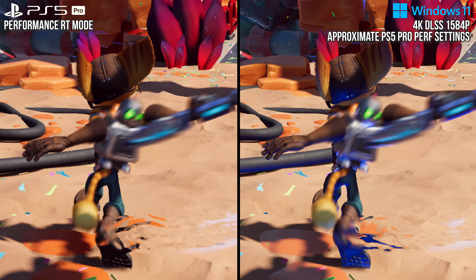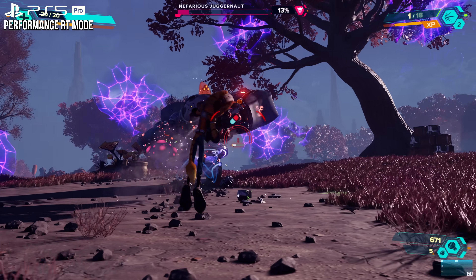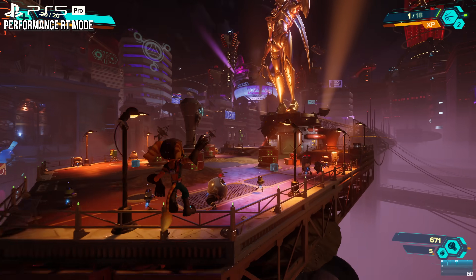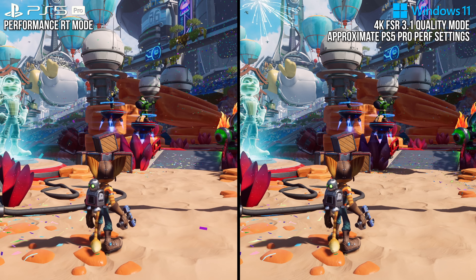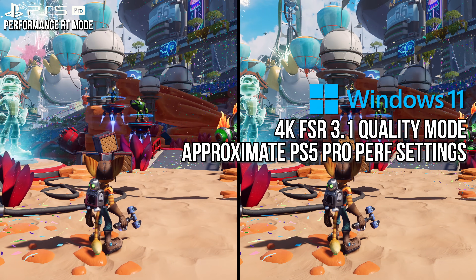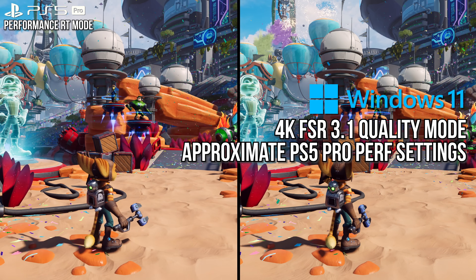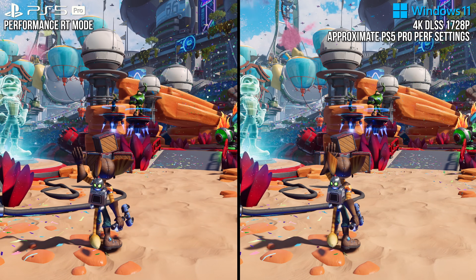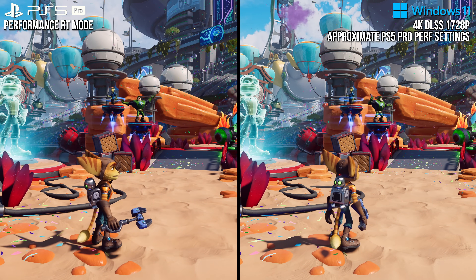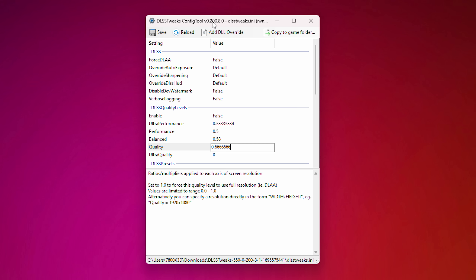The second-to-last thing to mention is that PS5 Pro uses dynamic resolution scaling, and you can't really match that on PC, as PC DRS works differently and it's hard to match something that's constantly changing. So I elected to do two things. When comparing to FSR 3.1, I'm looking at FSR 3.1 in its quality mode, which is 1440p internally at 4K — typically a little bit lower res than what PS5 Pro is rendering internally. When I compare separately to DLSS, I'm doing pixel counts for each PS5 Pro recording and changing the internal resolution of DLSS to statically match that of PSSR using a program called DLSS Tweaks, so that the comparison is a little bit more accurate.